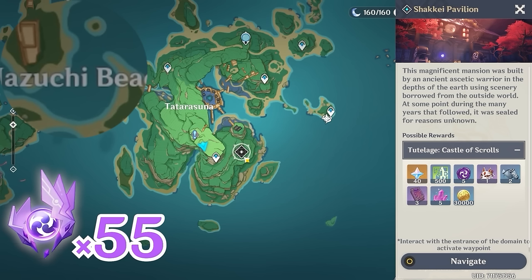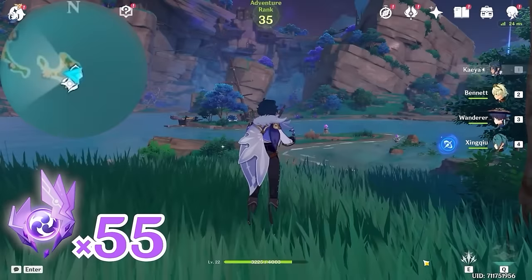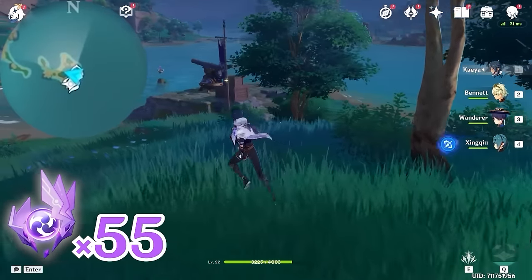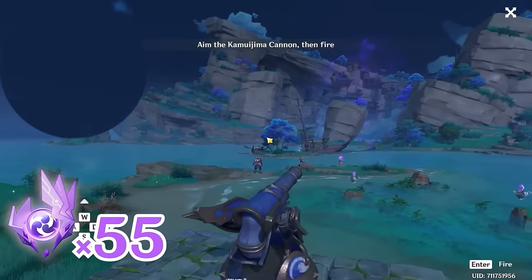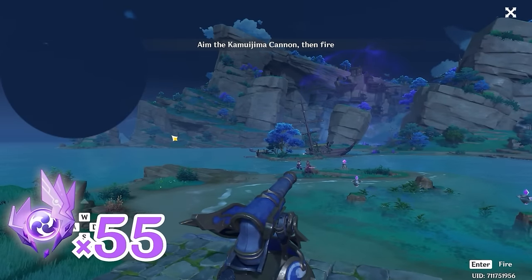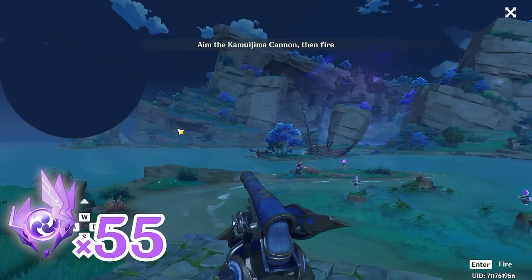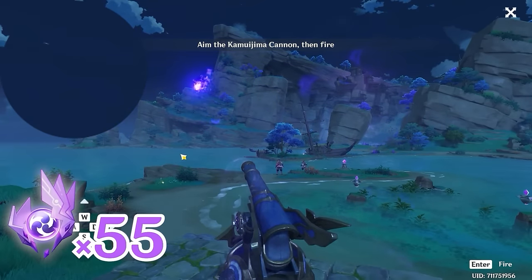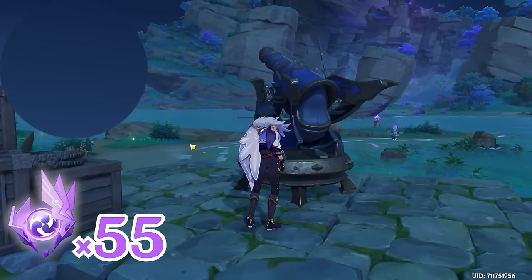Let's teleport to this waypoint, and head towards north, upward on the minimap. Let's grab an Electrogranum and operate the cannon. We're going to position it so that it points towards this location — give it a few tries. If it's too high, lower the cannon; if it's too low, raise it. When you have hit the correct spot, you will see a blink, and you will also get an achievement.